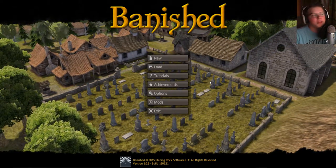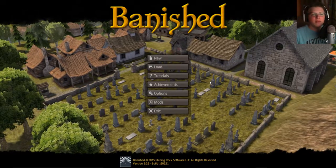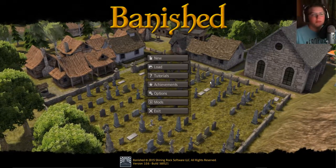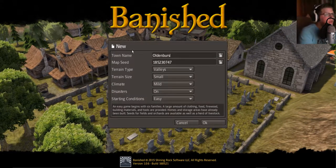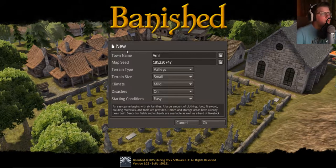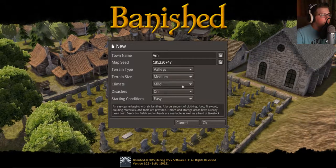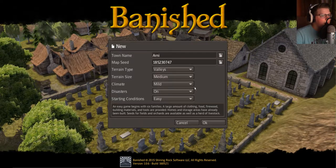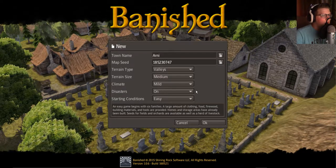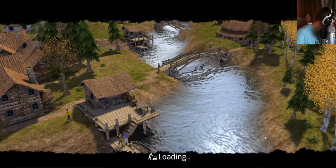Welcome to another first impressions video. Today we're going to be playing Banished, a survival game with a top-down view where you build things and take care of people — you pretty much play God. Let's go ahead and start a new one. Town name: Arnie Valley. Medium climate, mild disasters, starting conditions easy. We'll see how far we can get.